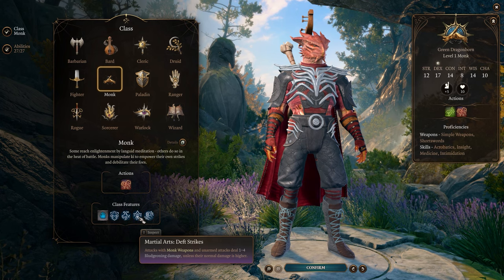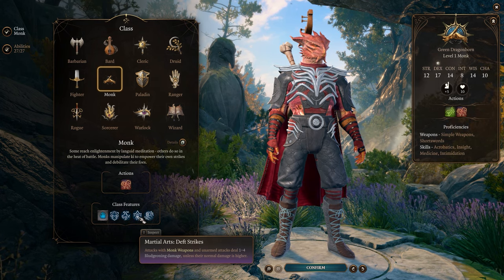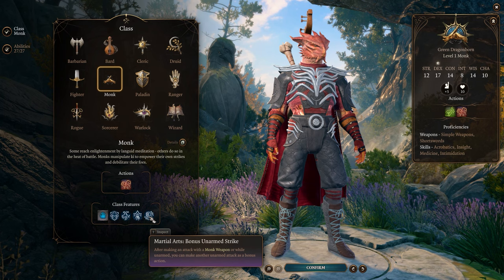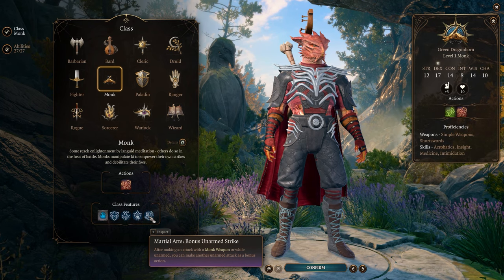Deft Strikes will set the monk's weapon and unarmed attack damage to a minimum of 1d4, and the damage type to bludgeoning. Bonus Unarmed Strike allows the monk to perform an unarmed bonus attack after attacking with a monk weapon or performing an unarmed attack — particularly handy when your Ki reserves are depleted.